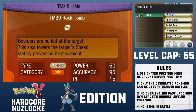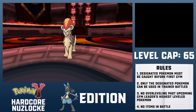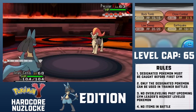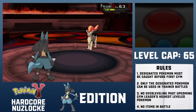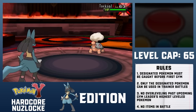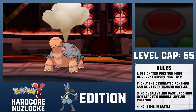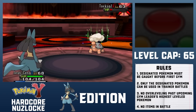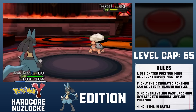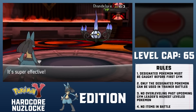I replace Stone Edge with Earthquake, Shadow Claw with Rock Tomb, and Swords Dance with Low Sweep. Malva leads off with Pyroar — Earthquake knocks it out. Talonflame comes out next and a 100% accurate Rock Tomb fells it. Torkoal will only use Earthquake or Curse. I fire an Earthquake of my own which does almost 90%, then Torkoal uses Curse. Malva heals up, and another EQ does a bit more than 50%. If Lucario wasn't Adamant, Torkoal might have gotten a plus-one attack off. One final Earthquake KOs Chandelure to win the battle.